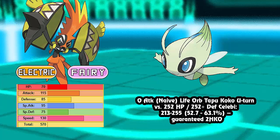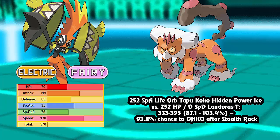Zero Attack, Naive Nature, Life Orb Tapu Koko's U-Turn into a Pokemon that would normally switch in decently: 252 HP, 252 max Defense Celebi takes 52% to 63% — a guaranteed 2HKO. So not even Celebi can safely switch in, because you can U-Turn out and deal a huge hit before it recovers. Then, max Special Attack, Life Orb Tapu Koko's Hidden Power Ice into max HP, no SpDef Landorus does 87% to 103% — a 93.8% chance to OHKO after Stealth Rocks. So HP Ice is very viable if Landorus is the Ground-type you need to check.